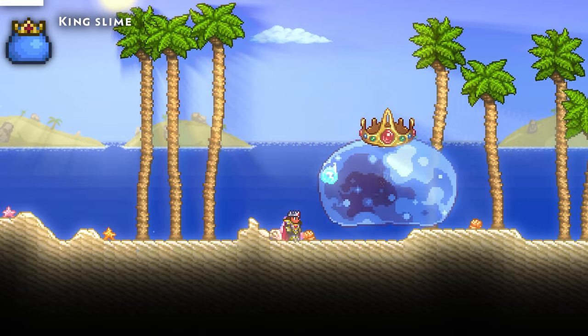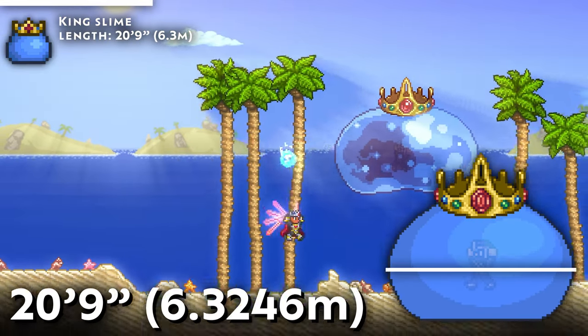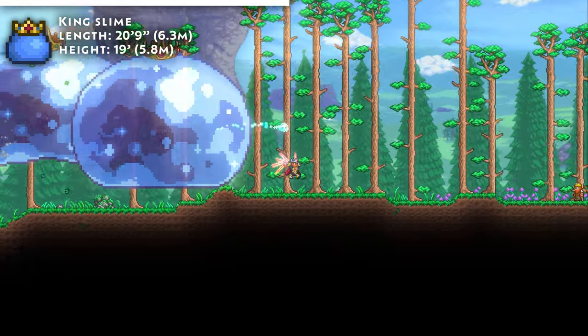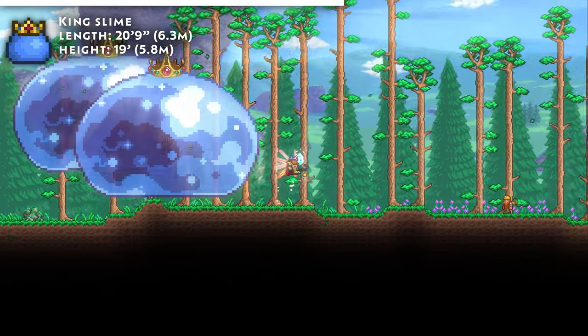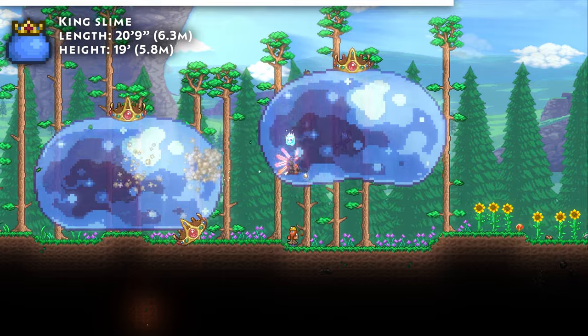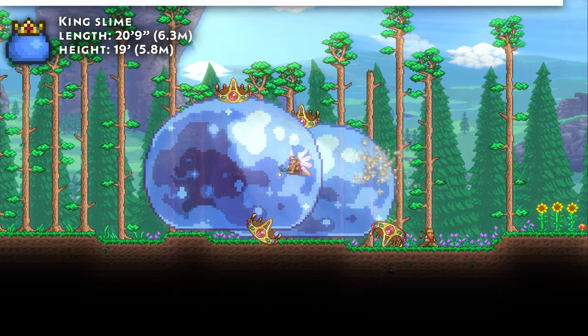King Slime is just as similarly terrifying in size. At his widest, he is 83 pixels, or 20 foot 9 inches wide, and at his tallest, he is 19 feet from foot to crown. In the For the Worthy Seed though, King Slime is twice as large as he normally is. Even in this state, he's not the largest boss in the game, but since his size is both in width and in height, For the Worthy King Slime is probably one of the most imposing bosses yet.